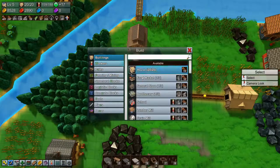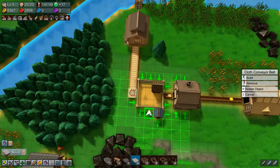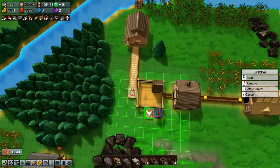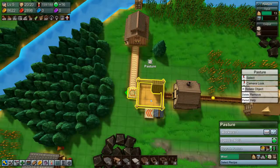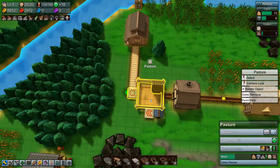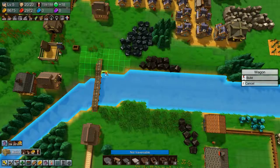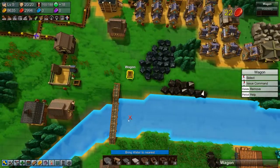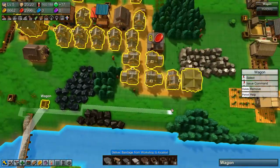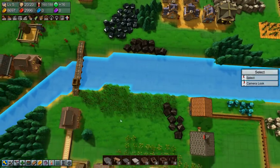Oh, not quite — we need water as well. So let's build a well, a belt, and a grabber. All right, so now we are producing wool, slow but steady. Then we'll just put in a wagon to grab bandages and deliver them to the apothecary. All right.